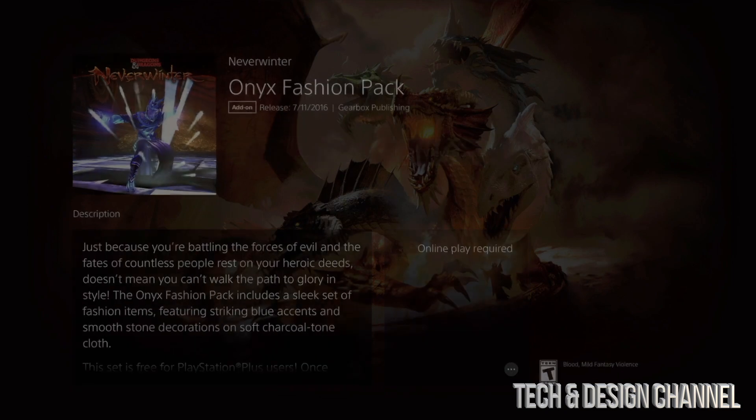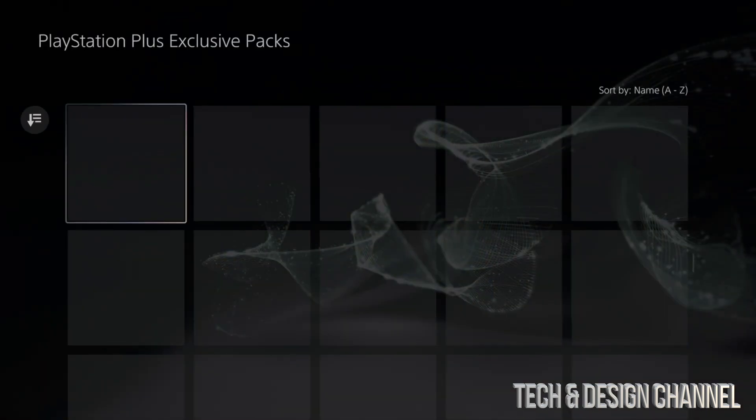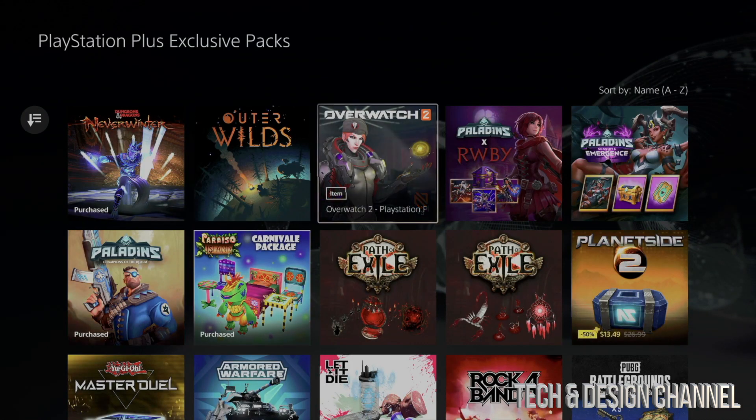Everything else should be free, so we're going to get started. We'll add it to our library and that's it. As long as it says 'Purchased' you're good to go. You don't have to download every single one — I'm just showing you how this works. Just make sure your games are fully closed before you download these so you don't have any glitches.